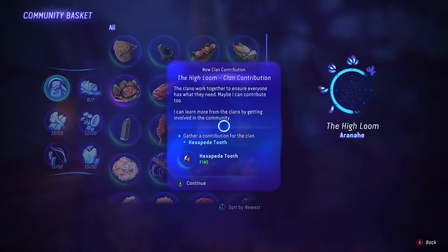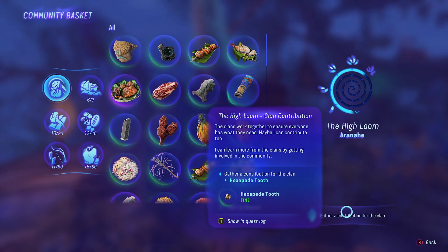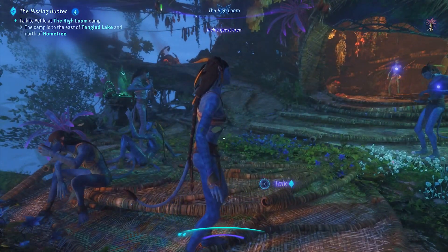The High Loom Clan. I need a hexapede tooth — it's like one of the only bits of wildlife I've seen that I haven't actually killed yet. It's Irana — same clan. Maybe it's staying at one out of three because I haven't been to different community baskets, maybe there's only one contribution for each. I need to kill a hexapede whenever I see one.